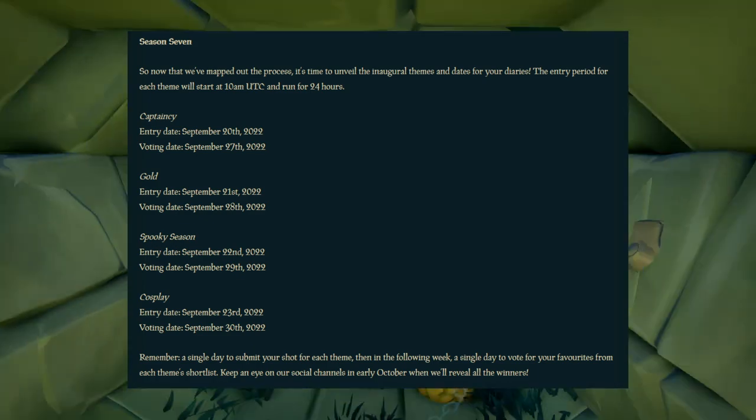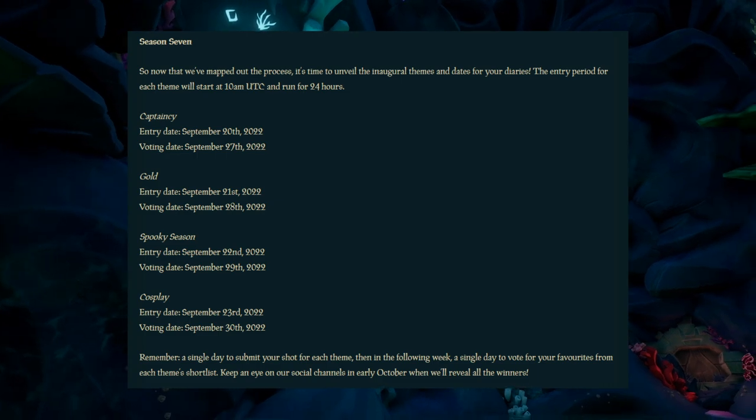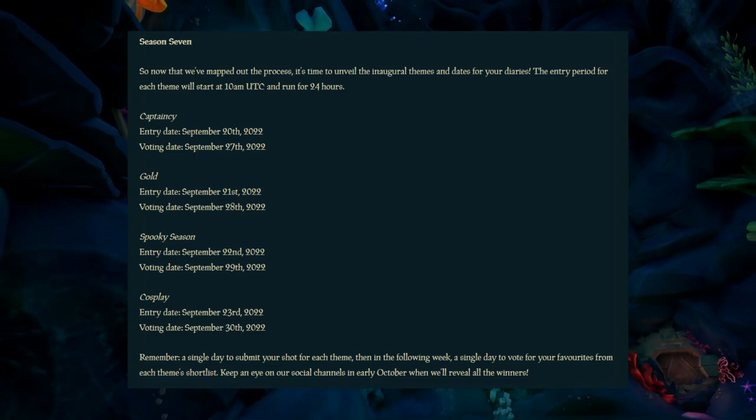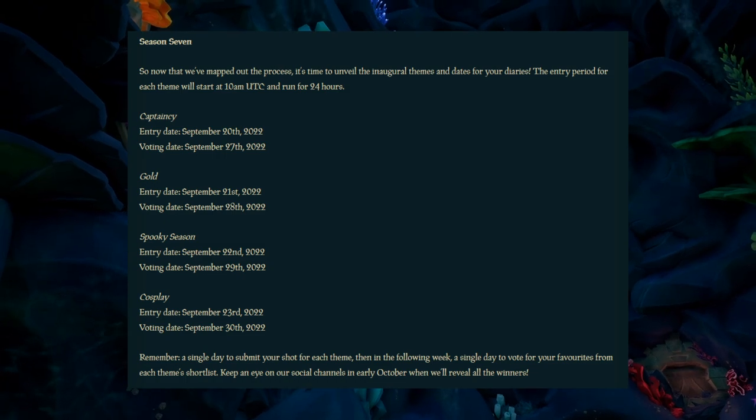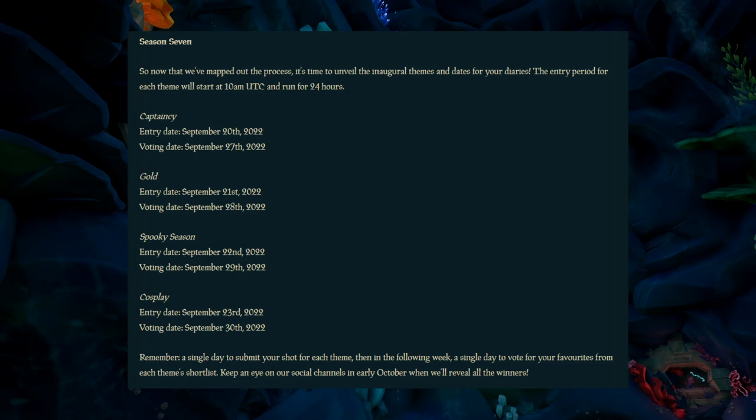For the voting phase: one week after the entry date — so September 27th for Captaincy, the 28th for Gold, the 29th for Spooky Season, and the 30th for Cosplay — will be the voting date. For that 24-hour period from 10 a.m. UTC to 10 a.m. UTC the next day, we will be able to vote on our favorite of the shortlists.